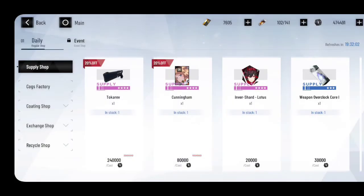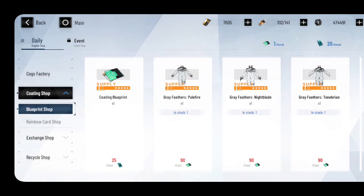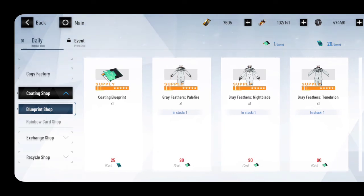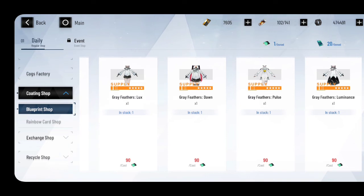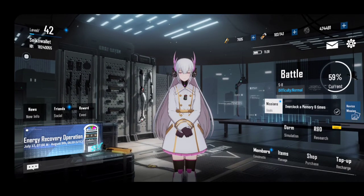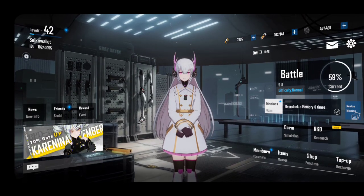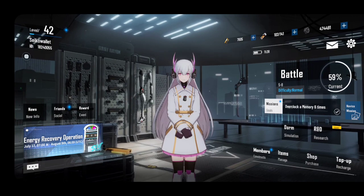Going back home, head to the Shop in the lower right corner — you'll find the Exchange Shop and the Coating Blueprint shop. If you buy Coating Sketches from the dorm shop (25 sketches = 1 Coating Blueprint), you can grind out costumes. You'll need 90 sketches total to get those costumes, but if you play every day you can do it as a free-to-play player. That's just my advice. Hope you guys liked this short video — subscribe to the channel and I'll see you on the next one, peace out!